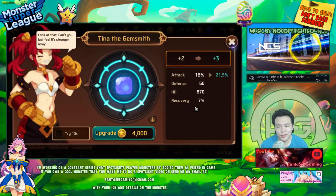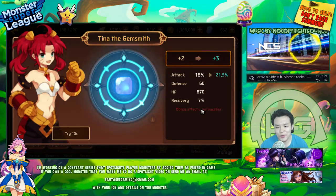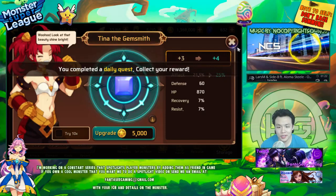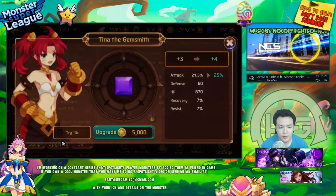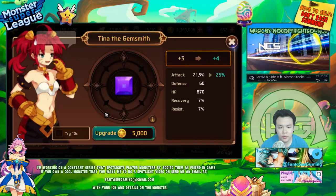I would be super lucky to get a crit rate substat. If I get a crit rate on this it would be the god roll. But I got a resist, which is actually not that bad. I'm not really planning on using her for PvP, but resist is still nice.